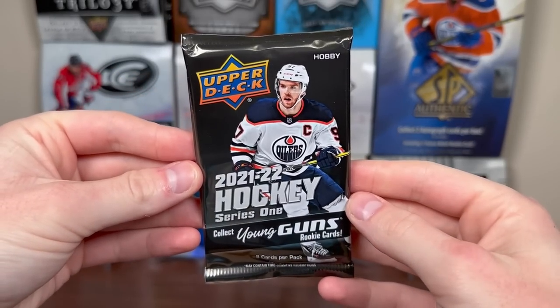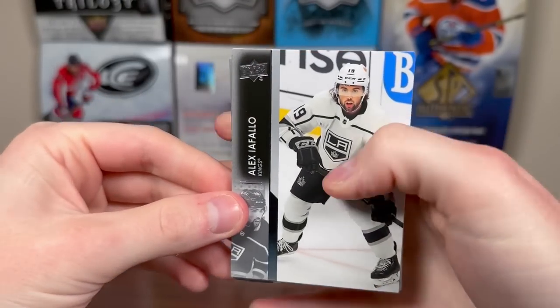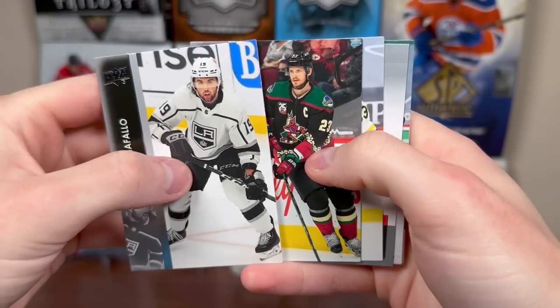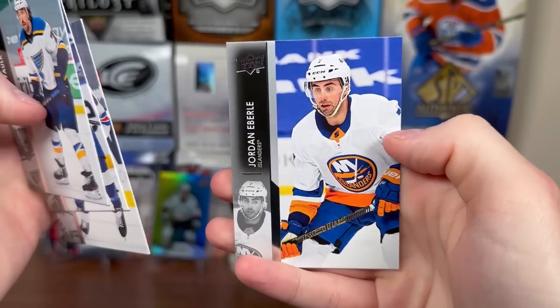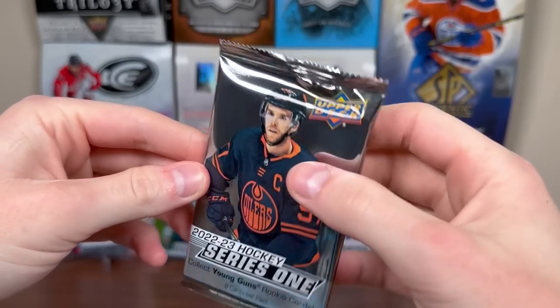Next up, let's do 21-22 Series 1. Ka Fielder Zegersson here, we got Iafalo, OEL, Brad right there, Krebs Debut Dates, Falk, Gourd, Truba, Eberle. And then let's do 22-23 Series 1.